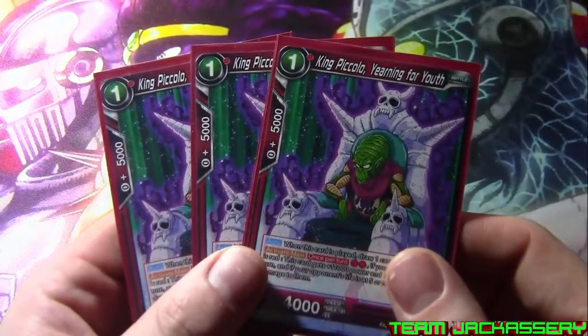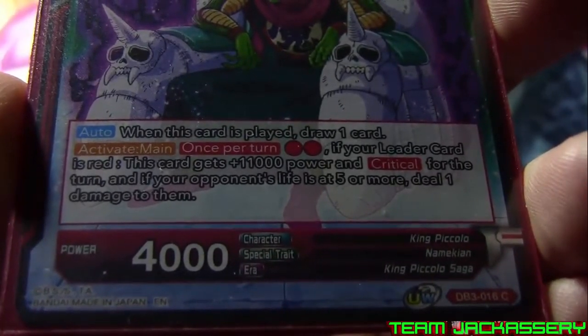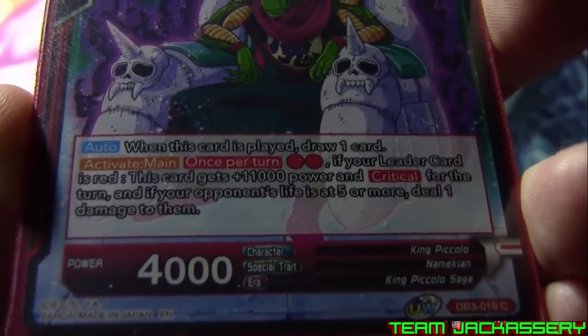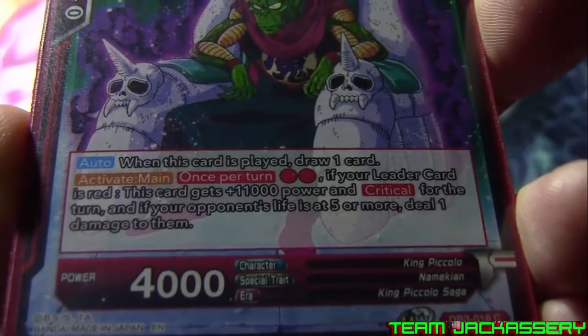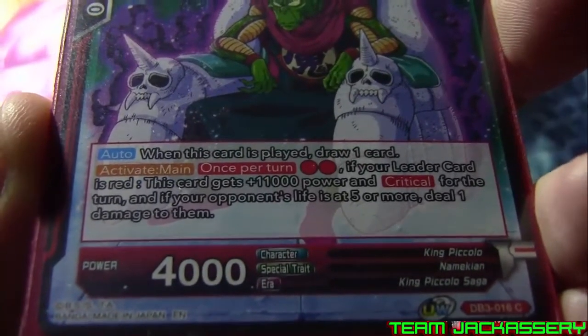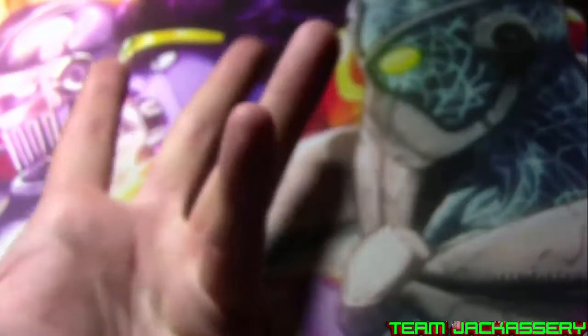First, we have three copies of King Piccolo, Yearning for Youth. He's a one-drop, 5,000 combo, 4,000 power. When you play this card, draw one card. Active main once per turn, pay two red. If your leader card is red — which it is not — you don't really use this effect. He's just used for either energy, for the draw, or because you can play him through Planet Namek. If your leader card is red, this card gets plus 11,000 power and crit, and if your opponent has far more life, deal one damage. But that effect doesn't matter — he just wants the combo food and the draw power.